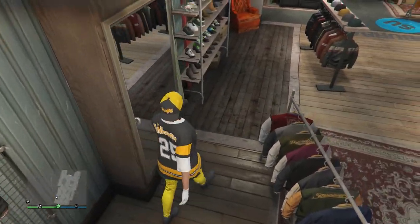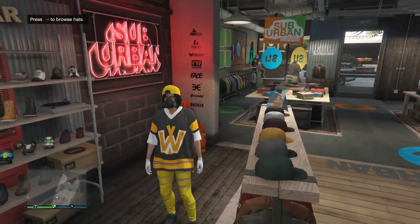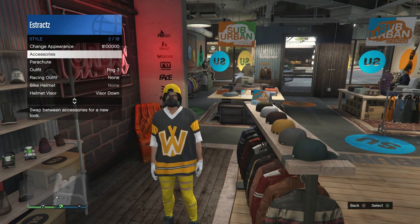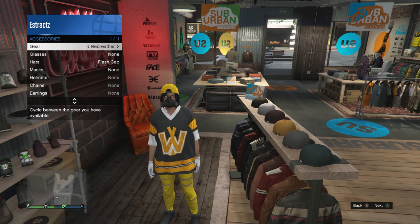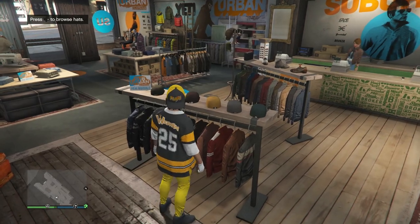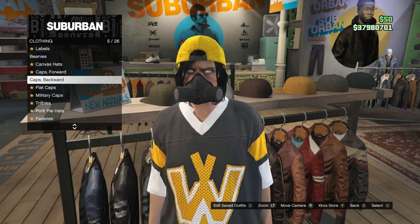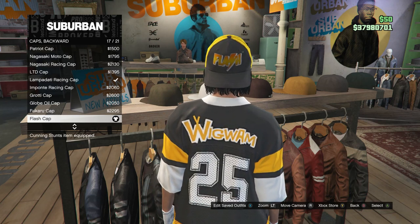Once you have your accessories, back out and head over to your hats. If you got the rebreather with the first outfit, pull up your interaction menu, scroll down to style, click on style, scroll down to accessories, and on your gear, scroll one time to the right to the rebreather to equip it. Then head over to your hats. After you have the rebreather on, scroll down to caps backwards, which is on slot 5, and you're just going to be equipping the flash cap, which is on slot 17.